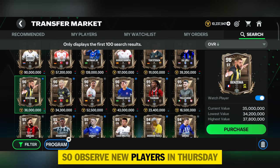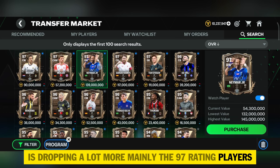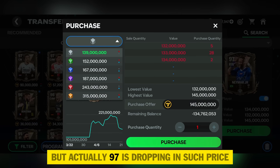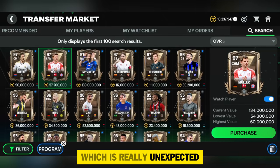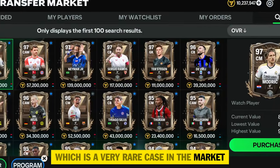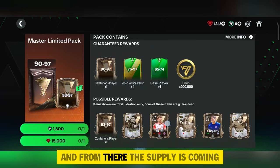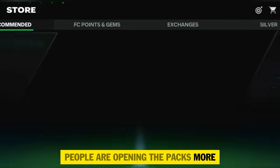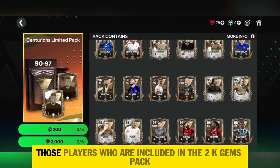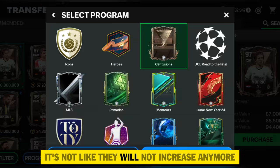The last Centurions investment is dropping a lot — mainly the 97-rating players. Last time we thought 97-rating players were already at the very minimum, but they are dropping to unexpected prices of 76 to 100 million, which is very rare. Players like Zidane and Zanetti are easily packable and supply keeps coming. People opening packs — mainly the 2k gems pack — is causing even more crashes, so till Thursday they have chances to crash further.